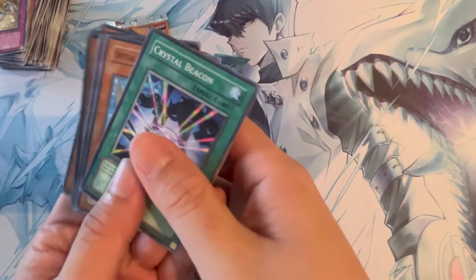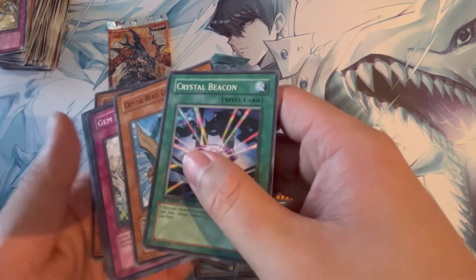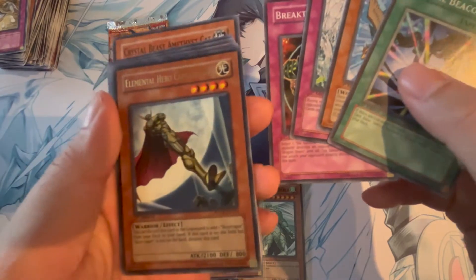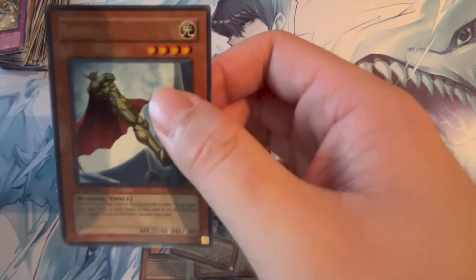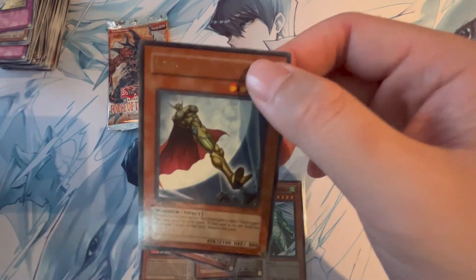If we can pull a Sapphire Pegasus, I'll be really happy with this pack opening. We've pulled a Monarch, the Volcanic Doomfire boss monster, and an ultimate rare — that'd be some pretty sick pulls. It looks like it's a holo — it's a monster. We'll have to see... Breakthrough, and Elemental Hero Captain Gold. Aw, darn. Not the Sapphire Pegasus, but still — ultra rare Elemental Hero Captain Gold. Pretty sick card. Searches a skyscraper for you.